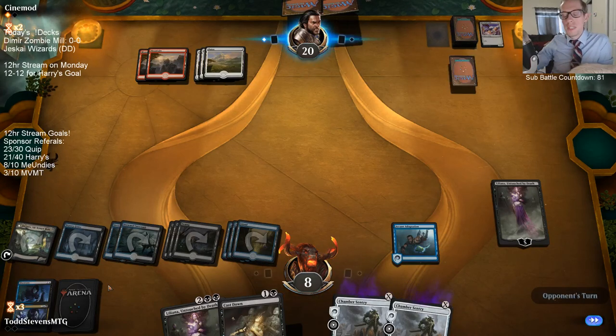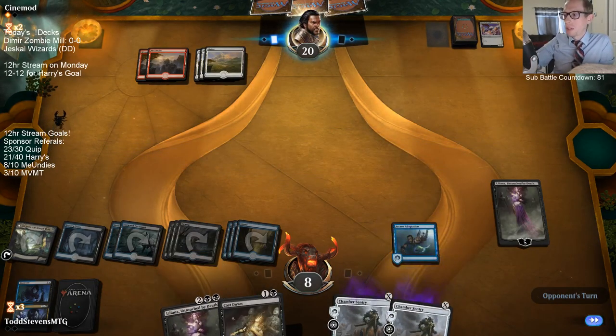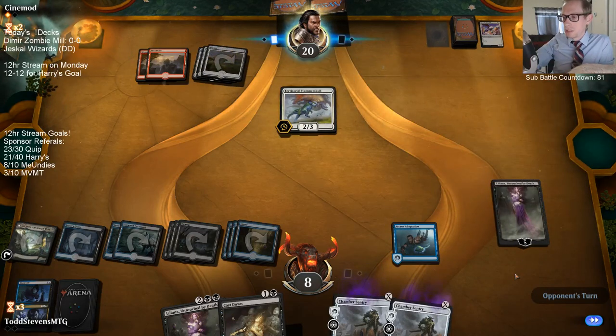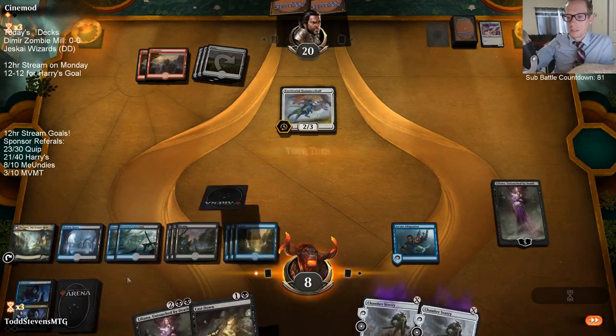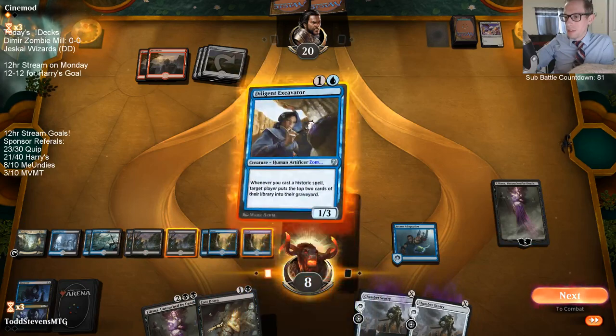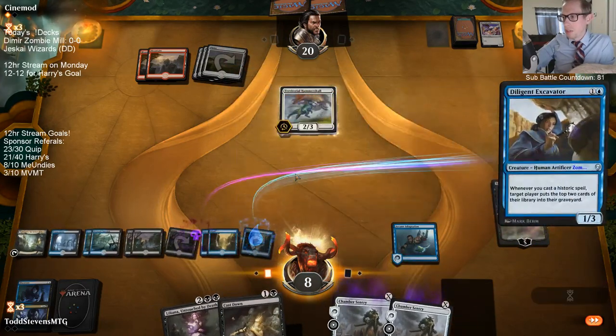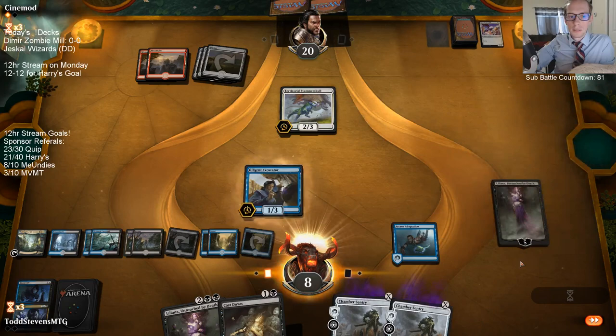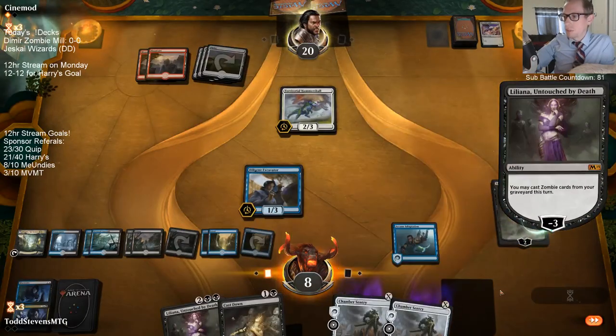Now we're at the bottom 15 cards with three left, and we get our draw step plus we can mill three over again. We found a Diligent Excavator! We'll see if they have instant-speed removal or not. We have the mana to recast Excavator, so it doesn't really matter — even if they have a Lightning Strike, we can just recast it because it'll be a zombie.